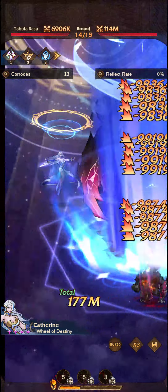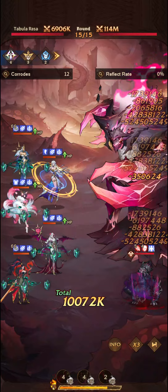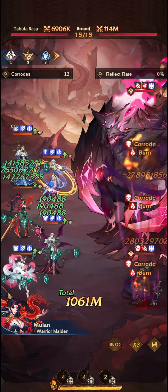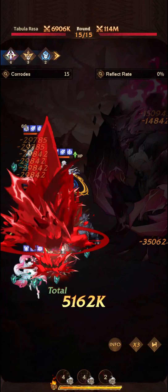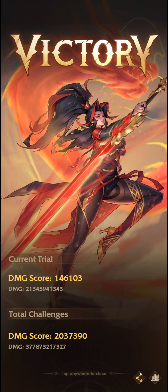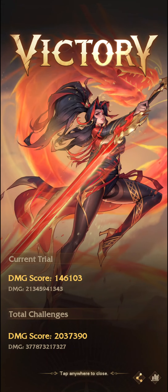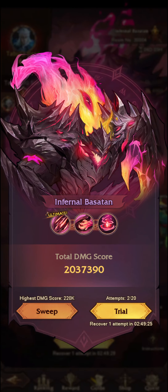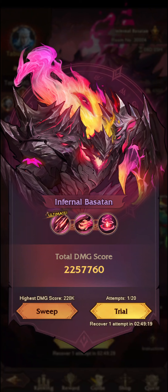It looks like we've even taken a little bit of damage off the boss's health bar here. Nobody's expected to actually defeat it — it's effectively just a big old punching bag. This will be the last round, and it looks like Mulan this time has done the most damage, followed very closely by Dahlia. We only got to 146,000 this time, and it is based on your crits as well. My highest damage score is 220, so we can go ahead and sweep, and it will increase our score by 220,000 as well.